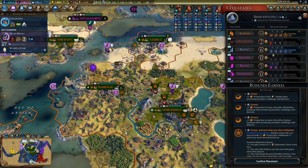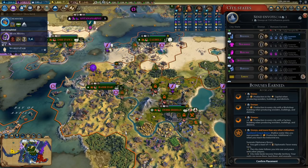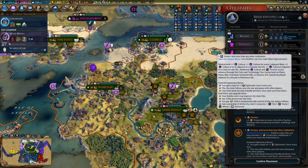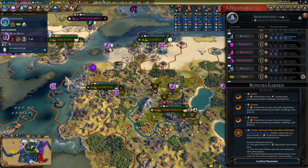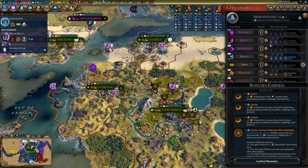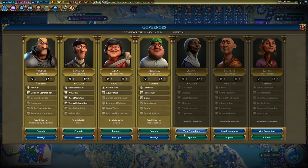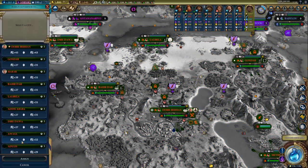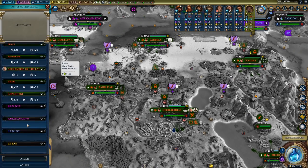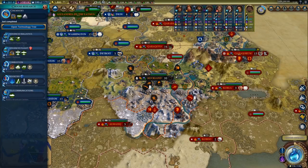Hold on — we lost one city-state, right? Because we had four. Was it Babylon? Looks like it was Rapa Nui. There are 11 city-states now. I could get Babylon though — I've got 14 envoys, we might as well. That's always a little bit of extra science. Let's get Amani — it's only one governor title to get her. I'll send her to Auckland because I really want to keep that city. It's just too good for all the bonus production we get from it.